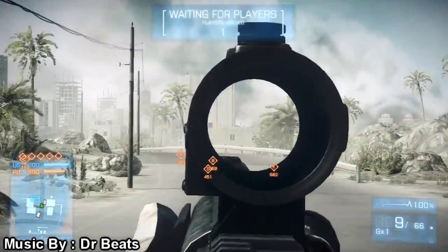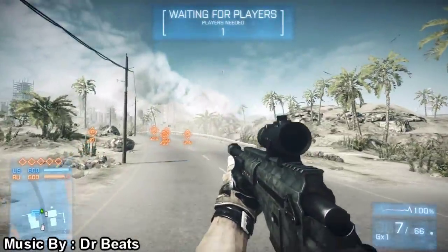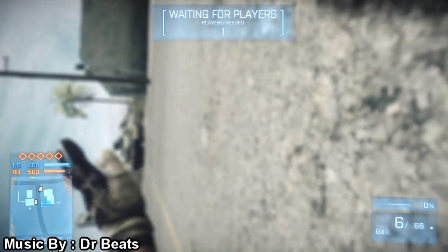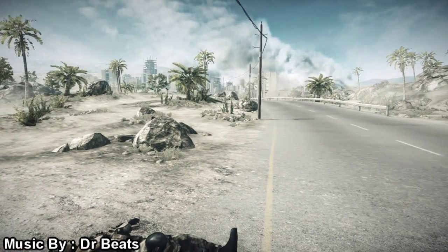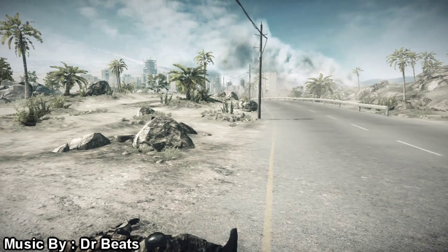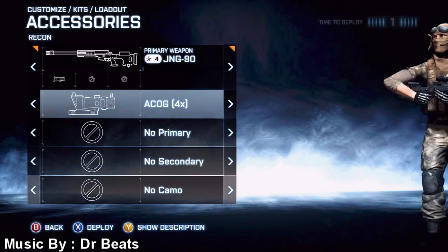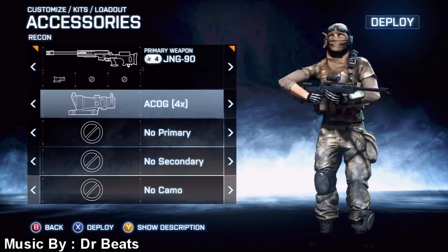This is the Bad Company 2 4x scope, right here. This is a scope I have fun with, but it seems kind of inaccurate because of the aim reticule being so small. At times I can get three guys in a feed and then the fourth one is a hit marker or a complete miss even though I'm aiming completely down the sights and it should have been a headshot.